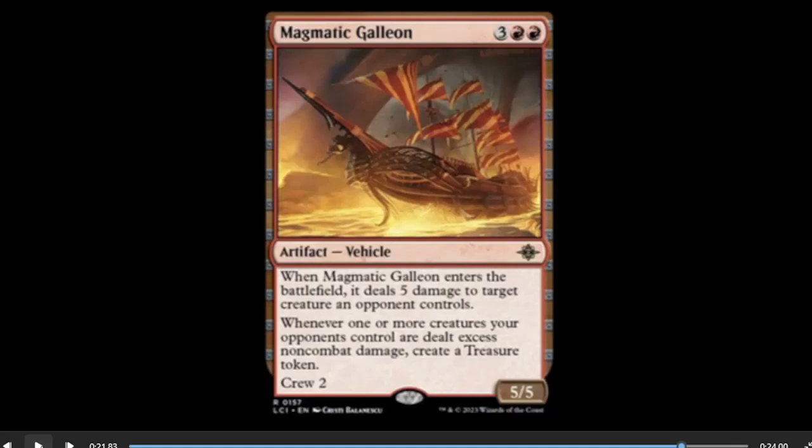In Standard this may be just good enough for the same reasons — especially in a red-green dinosaur deck. That three-two dinosaur for two won't be able to get in, but this becomes a five-five that can take its place and gets crewed easily by the two-drop. This is a good card — probably sees at least a little play in Standard and a lot in limited because it does all the things. Probably not good enough for Commander since it doesn't do quite enough, but I could see it in a dinosaur deck.